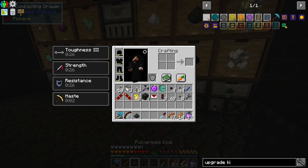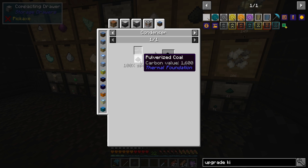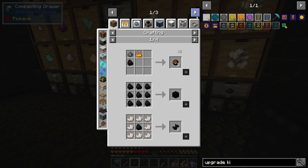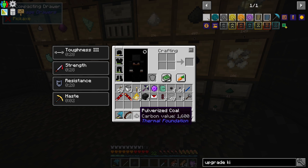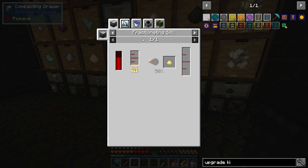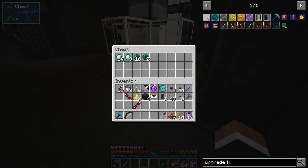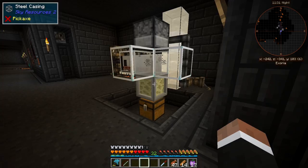Another power option I thought of: you can put pulverized coal in a condenser, then pulverize it again, and use the pulverized coal directly to make liquefied coal in the magma crucible. Then you could use the fractioning still to make that into naphtha, then refined fuel, and run that through a compression dynamo. But I think diamond power is much more overpowered.